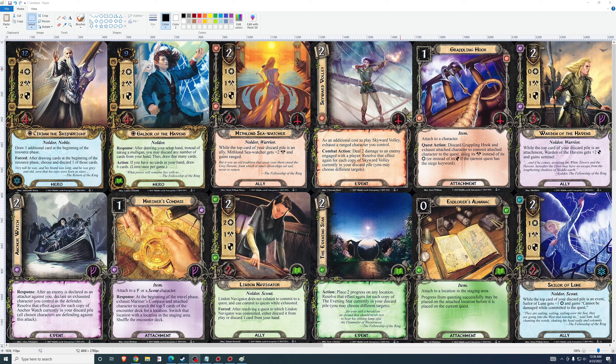Mithlond Sea Watcher: 2 cost, 1-1-0 stats. While the top card of your discard pile is an ally, Mithlond Sea Watcher gets plus 2 attack and gains ranged. When the top card of your discard pile is an ally, this is a good card; when it isn't, it's understated. So you need to reliably be able to place an ally on top of your discard pile. If you can do that and you're running tactics, this is a pretty good card and I'd play it. But if you couldn't do that, I wouldn't play it.